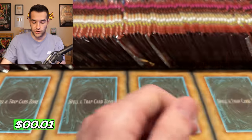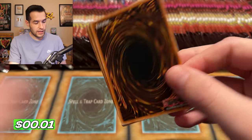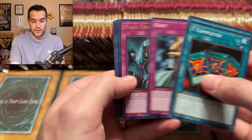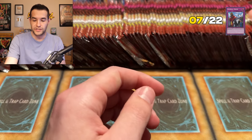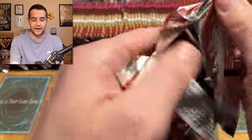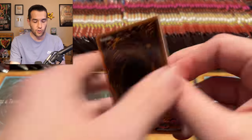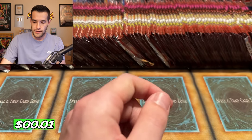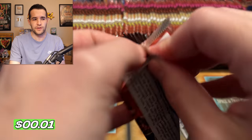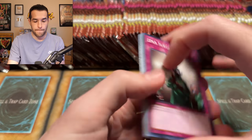We have a Morphing Jar — number two in the count. Lots of packs still to potentially pull everything we want. Imperial Order — so no Jinzo in the first box, that's okay. Secret Rare — we have seven out of 22 that comes in the first box. It's basically guaranteed unless you don't get a Secret or only get one Ultra, which is possible.